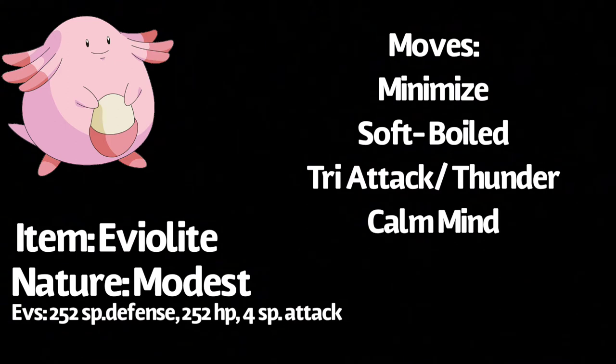That will be really helpful. Now, there is another move that is going to be really, really helpful, which is Minimize. Chansey is supposed to be like this silly tank that pretty much just dodges everything, but if it does get hit, it does almost nothing. So if you use Eviolite and Minimize, then it's going to be almost impossible to kill Chansey.